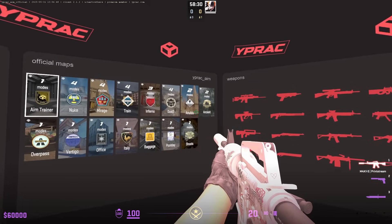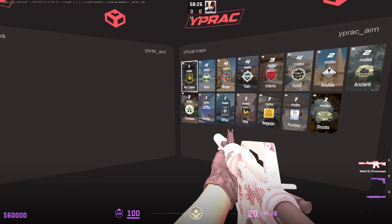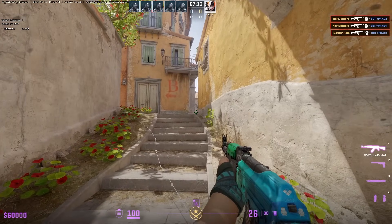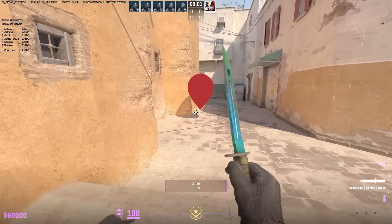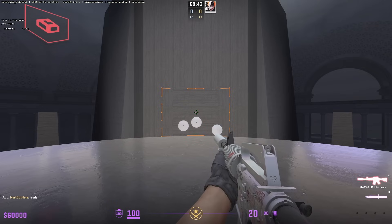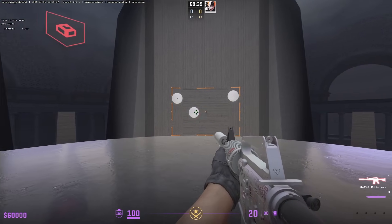If you want the full experience, YPRAC premium unlocks everything — all the extra maps besides Mirage, Nuke, and Train. So you can train pre-fire, utility, shortcuts, and sandbox on almost every competitive map in CS2. You also get access to the in-game aim trainer, which is great for snapping, tracking, or building raw aim in a more controlled environment. I want to point out that this isn't sponsored — I'm just walking through what YPRAC offers.